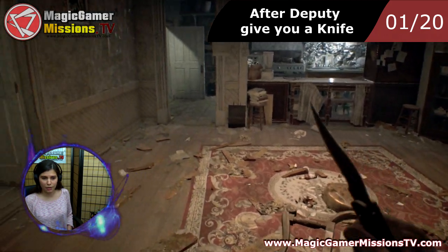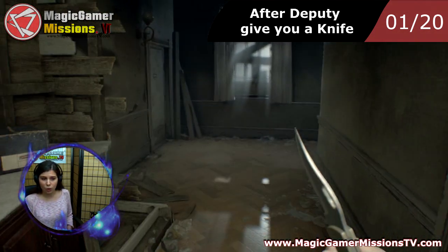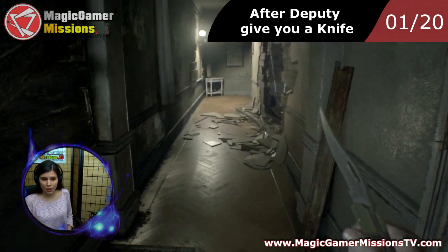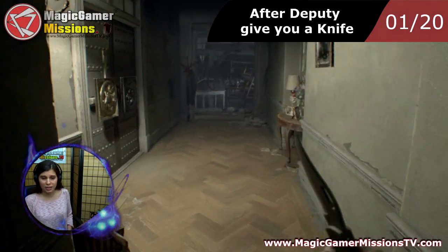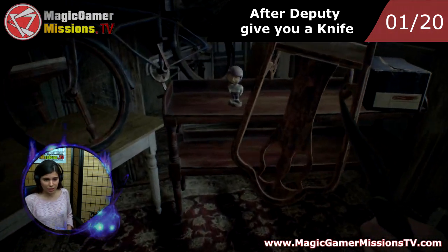We start in the dining room where we have dinner with the family, and we go in the direction of the main hall. But this is important: you only get to destroy it after the deputy gives you this knife I have now on my hand, because before that we cannot destroy it — you have no weapons with you. As you can see, it's over here.